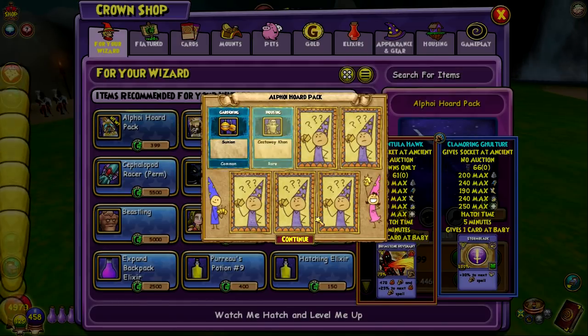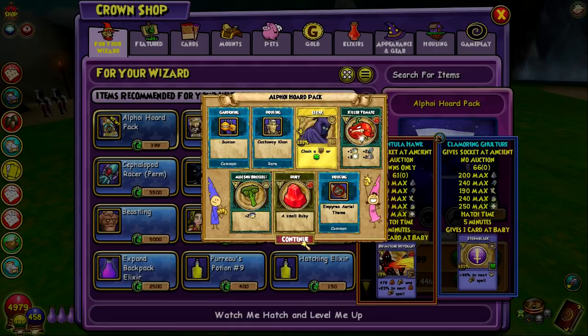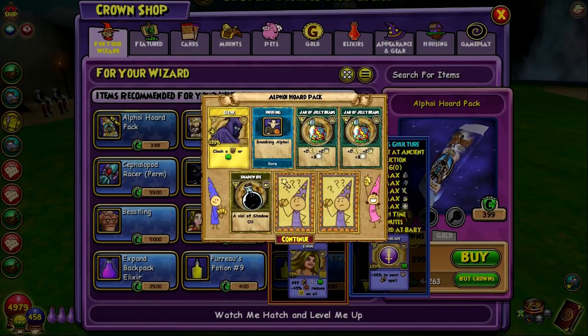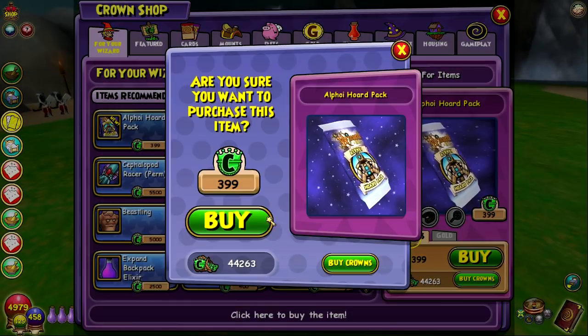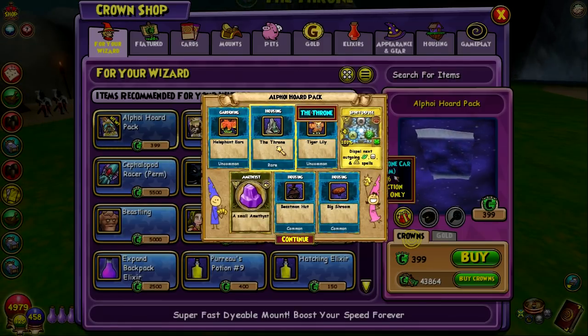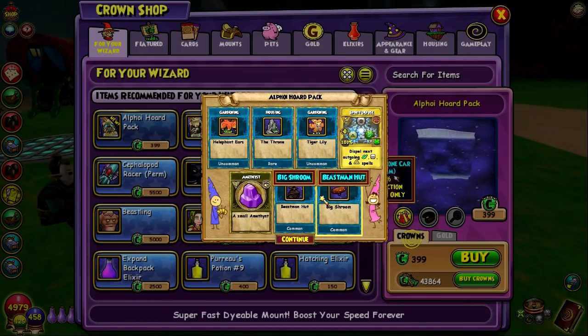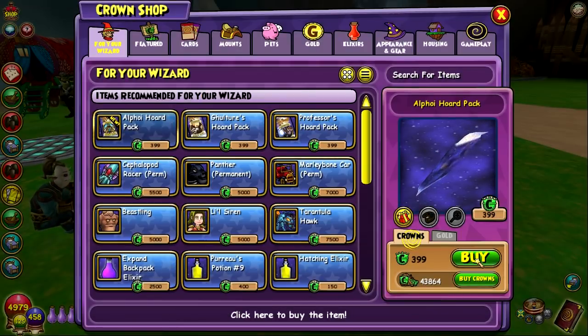There are going to be house guests from Empiria in this pack. We got Castaway Khan — I like that, we can have Khan in our house. I haven't really gotten too many other furniture items besides the house guests, but we got the throne, beastman hut, and big shroom. Those are new — let's take a look at those.